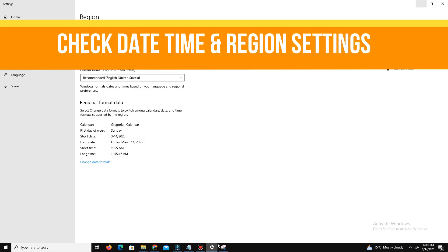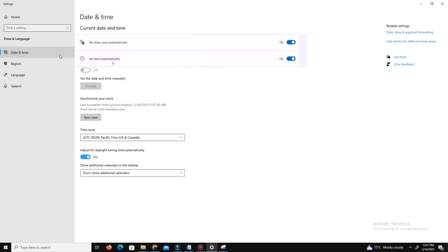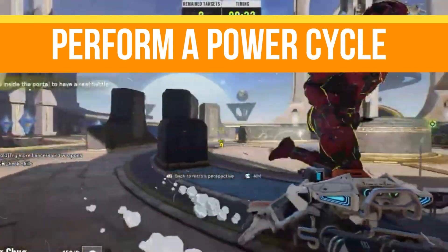Next, we need to check date, time, and region settings. Open your Settings and go to Time and Language. Ensure that Set Time Automatically and Set Time Zone Automatically are turned on. Click Sync Now to synchronize your clock. Then go to Language and Region and ensure your correct country is selected.